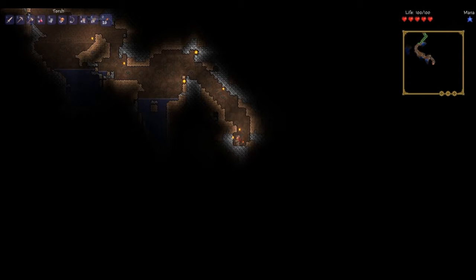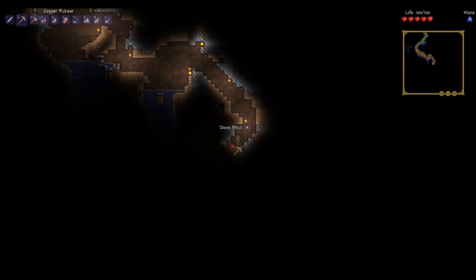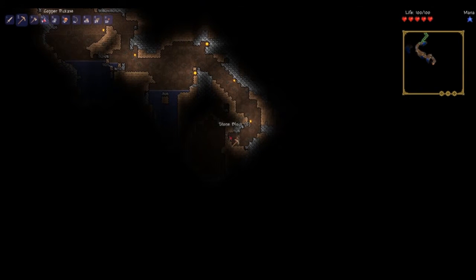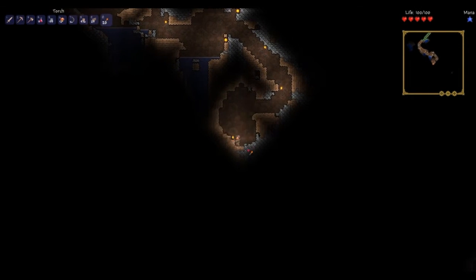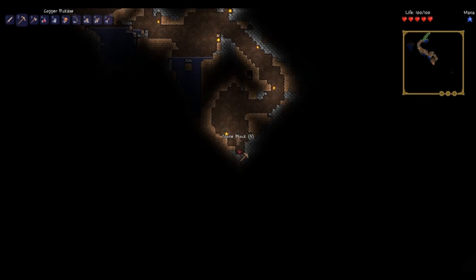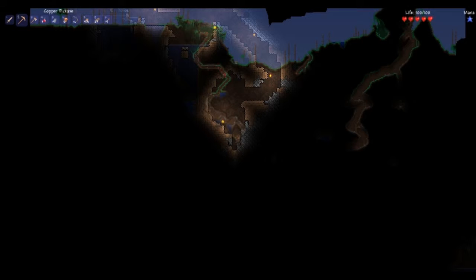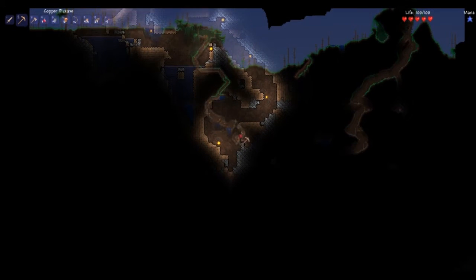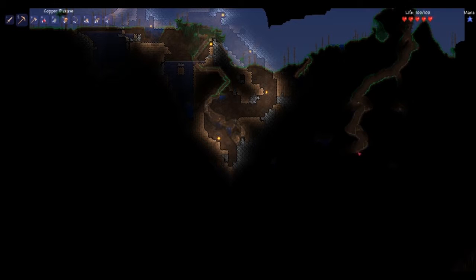Oh, a cave — nice. Oh, cave music. Soundtrack better set, but it's not very big as far as I can see. We're digging a hole down in the earth. We can see where we are exactly — over here. This location is a bit deeper, and there are red slimes over there. Cool.